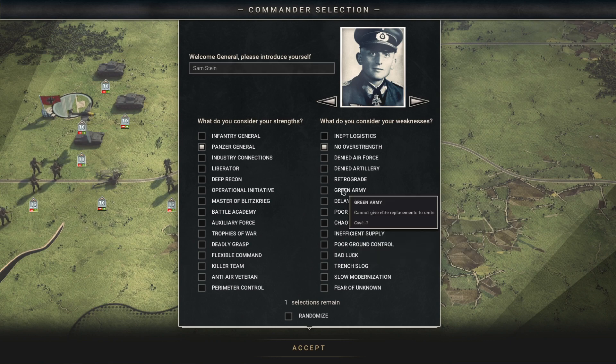For a weakness, you could pick 'No Over Strength' — cannot get over-strength units — and we're gonna pick that. Some weaknesses are really bad, like Poor Maintenance: due to breakdowns, units randomly lose move points and attack actions at the beginning of each turn. Can you imagine how hard that must be to play with? I'm not doing that. I'm really thinking about taking the Green Army trait because in Unity of Command 2 I never use elite reinforcements even though I should.